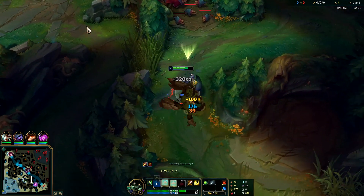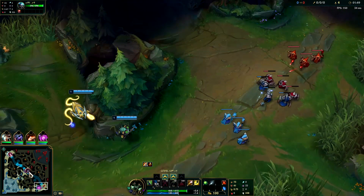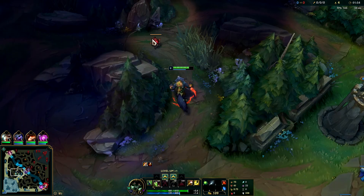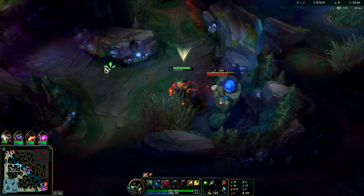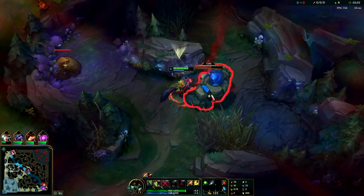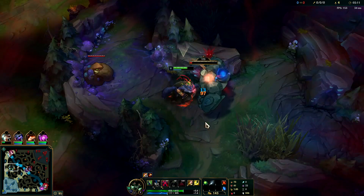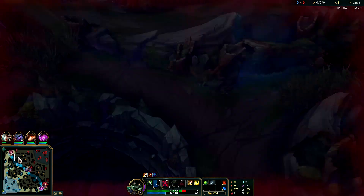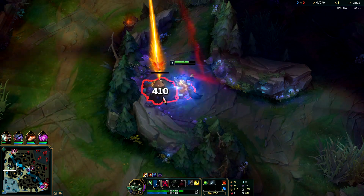It looks like Graves started on his blue buff — big mistake, and you'll see that out of a lot of low elo Graves players. We're going to three-camp clear and try to kill him on his red buff or on his golems. Graves normally does more of a five-camp clear — after five camps he can gank, then scuttle. In this case, he probably did blue, gromp, wolves, raptors, then red.